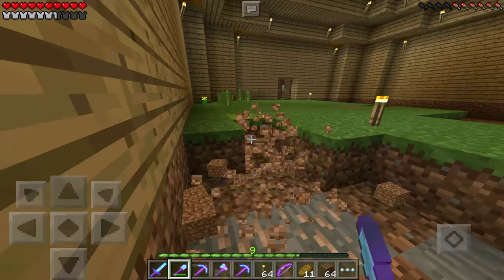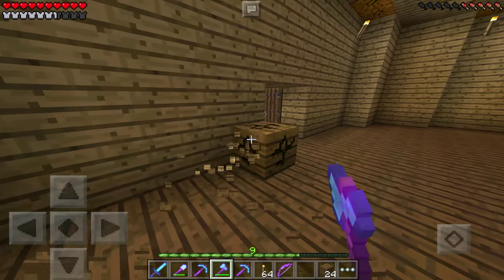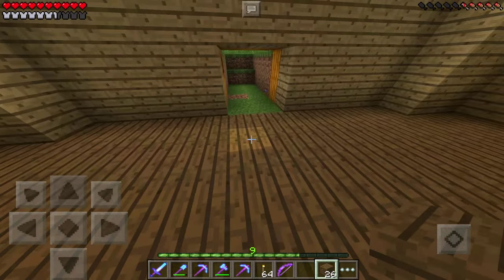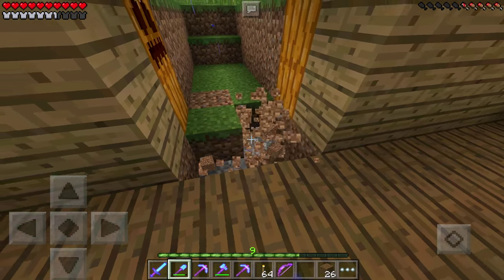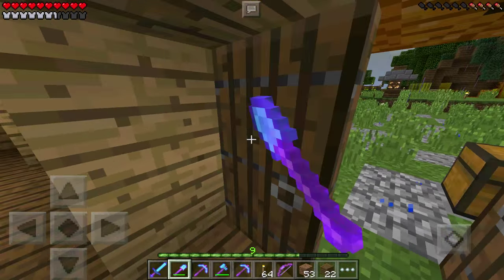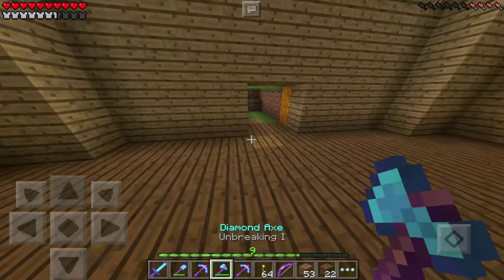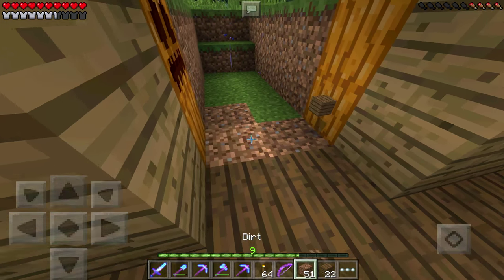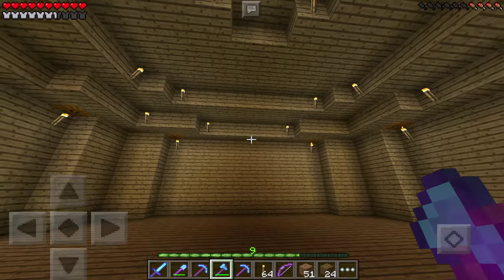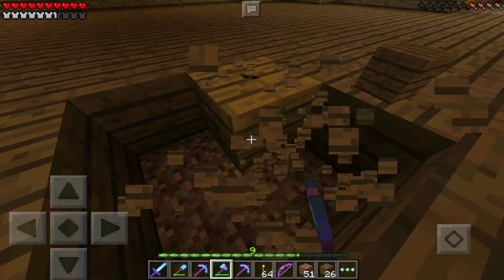Let me go ahead and fix up this floor first. We are going to have a spruce wood floor. I'll finish up the sides and leave the grass like it was on the other side. Now we've got to do a little bit of modification to the center of this room — I think I'm in this block right here and if I dig four out like that, that should be good in the middle. That is where I'm going to have a fire on the inside.